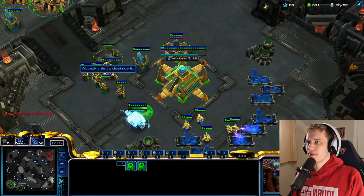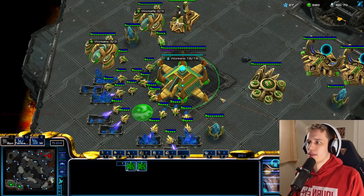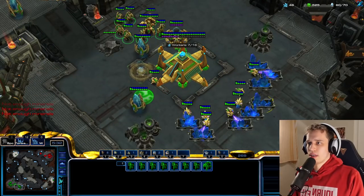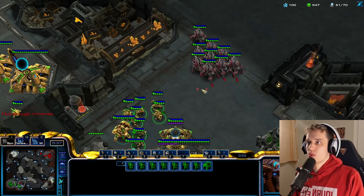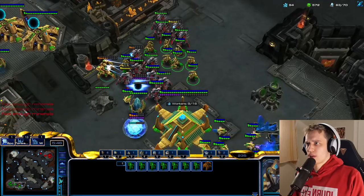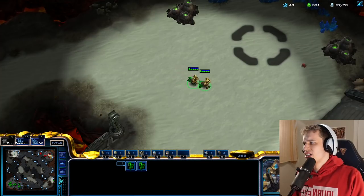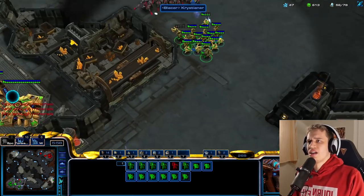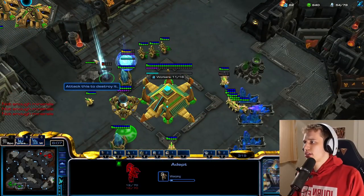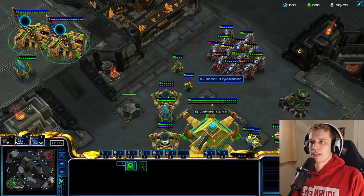Nothing there, nothing to kill. The fact that I have full vision of his main base is a real issue for him. The fact that he's not aware of that is an even bigger issue for him, I think. He's not building any workers anymore — I repeat, he's out of workers. That's exciting. If I had two batteries here, would he have just died? I think so. I was slightly too slow with my second battery — that's really the only issue I had. He has no other crap, literally nothing. I even could have gone for Dark Shrine behind this, but I didn't. So now I'm dead. Because I was up 15 workers.